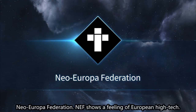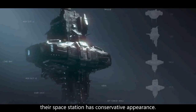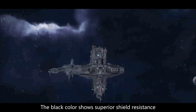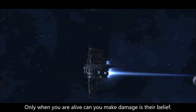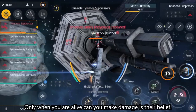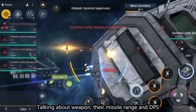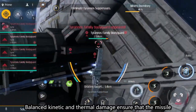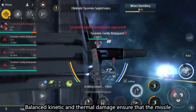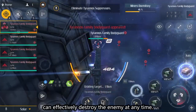Neo Europa Federation. NEF shows a feeling of European high-tech. Their space station has a conservative appearance. The black color shows superior shield resistance and their ability to survive — 'only when you are alive can you make damage' is their belief. Their missile range and DPS can be adjusted by simply changing the ammo. Balanced kinetic and thermal damage ensures the missile can effectively destroy the enemy at any time.